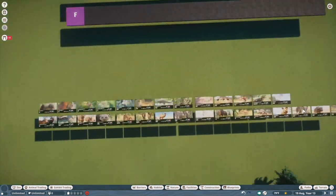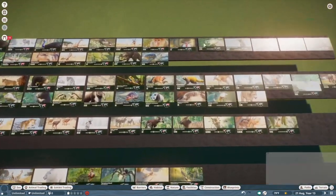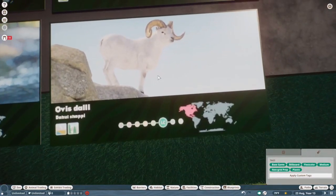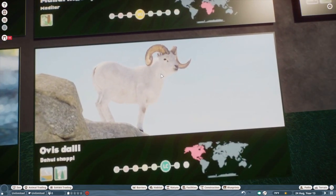The Dall sheep. I really love the Dall sheep — they have a great application for both North America sections as well as farm sections. You can take the females, which don't have as big horns, and just pretend they're goats. They're super useful and very well made. That's another S tier animal.